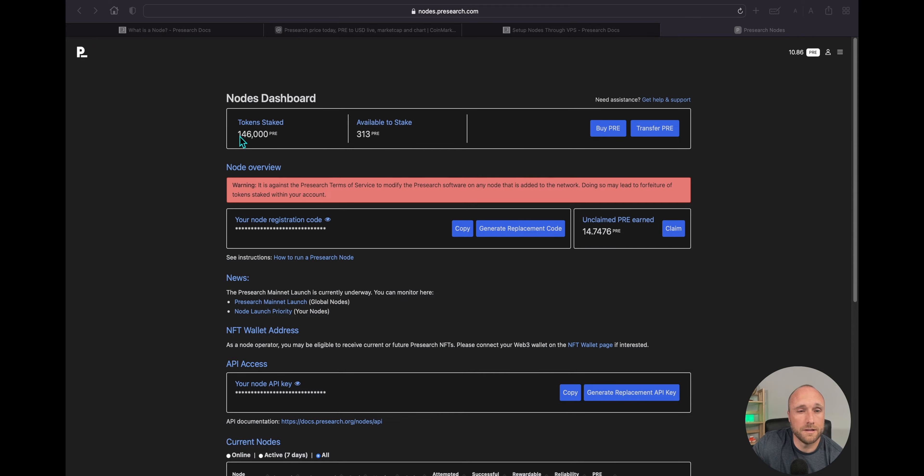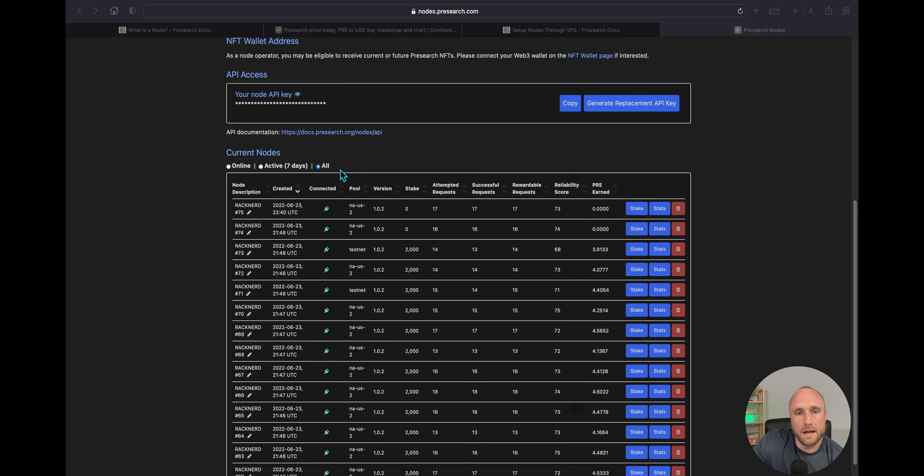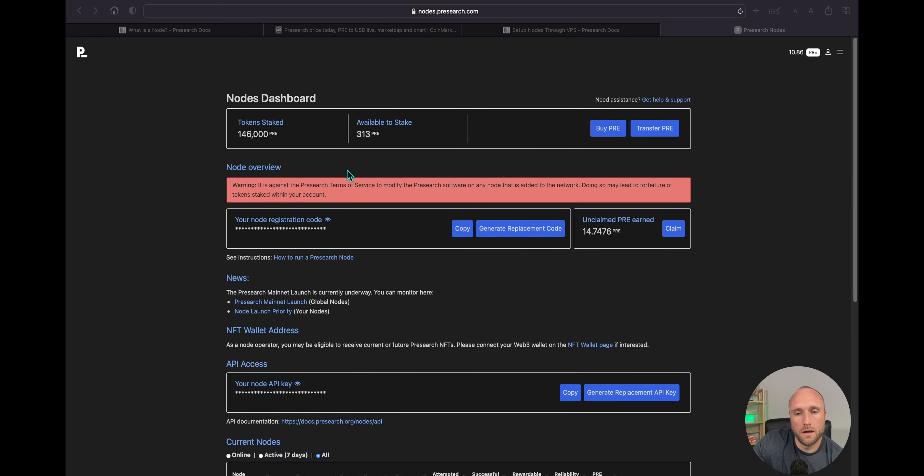So the four VPS options I've tested are Upcloud.com, Amazon Web Services, RackNerd.com, and Flux. I've found RackNerd.com to be the cheapest and most reliable option so far, so I've decided to move all my Presearch nodes over to RackNerd, which I did earlier this week. I currently have 146,000 PRE staked across 73 different Presearch nodes at 2,000 PRE per node — all on RackNerd. I have two nodes waiting until I have enough rewards to stake an additional node. My Flux server is currently down, but once it's back up I'll start testing Presearch nodes on Flux again.